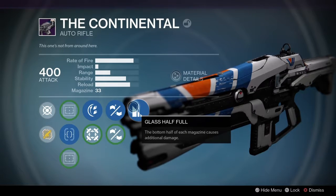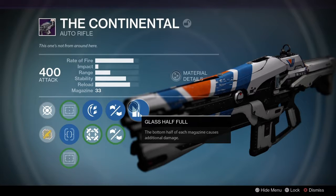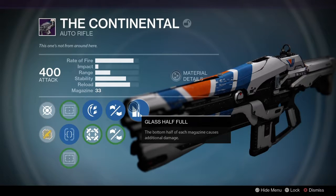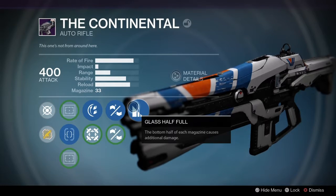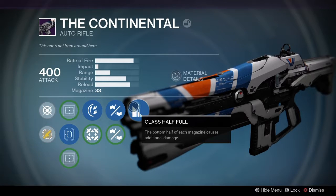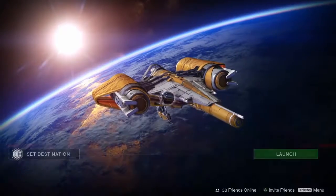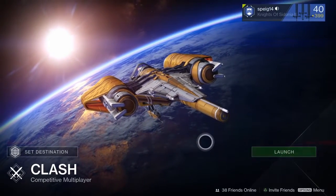Then Glass Half Full — the bottom half of the magazine causes extra damage. So really with this gun you can get a few kills in the same magazine. It's not out of the realm of possibility — if you put on good shots you could get three or four kills in a single mag. So we're gonna go take this into the Crucible and see how we do.